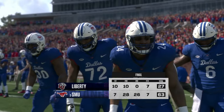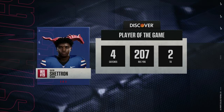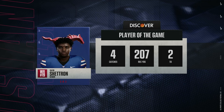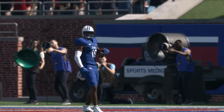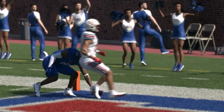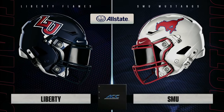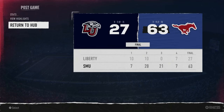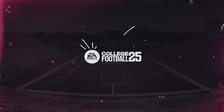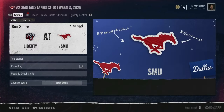Looking at the tale of the tape: 10 to 7 in the first quarter, then the Mustangs put up 28 points in the second quarter and 26 in the third. Player of the game is Shetron — four catches, 207 yards, and two touchdowns. He's electric and got the ball rolling for this offense. Liberty definitely had the Mustangs' number in the first half, but SMU turned it on and came away with the victory — showing everybody they're still here despite a scare in the first quarter.